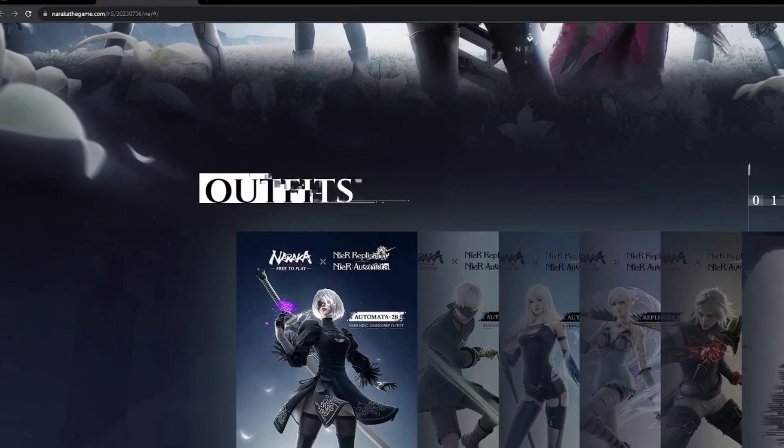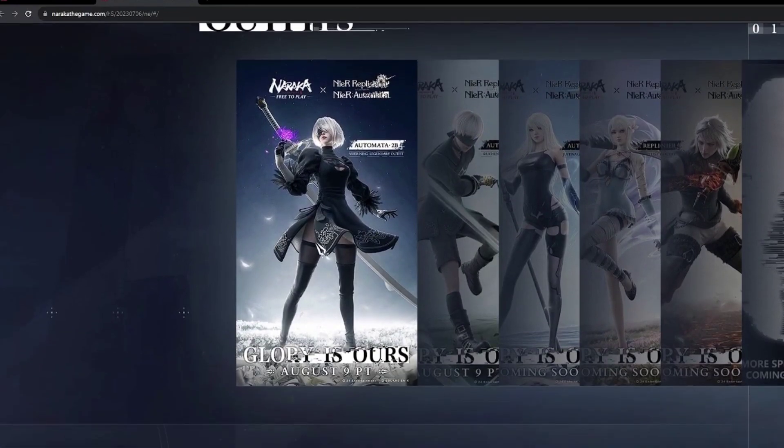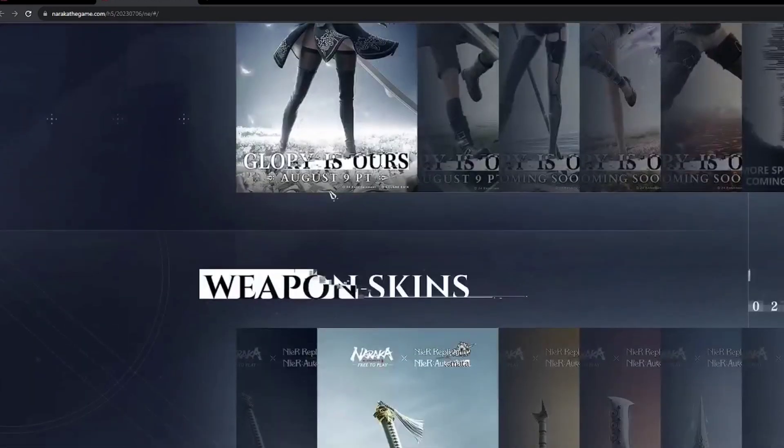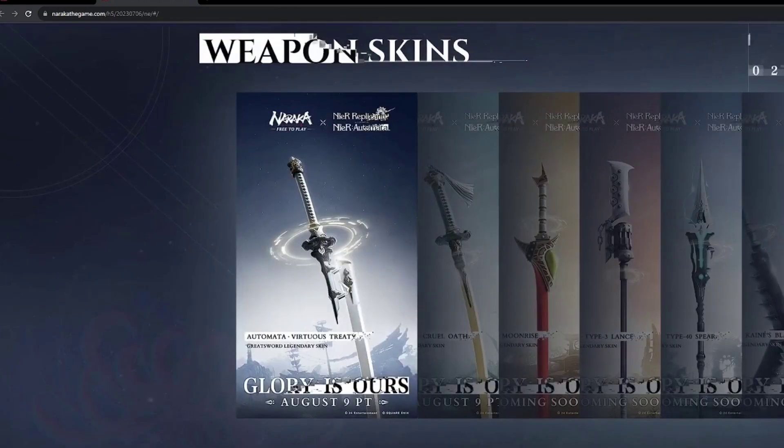Nevertheless, on this page you'll find a comprehensive summary of what's coming and how to obtain it. Take note that 2B is listed as the first character, but she's actually presented as an outfit rather than a playable character.